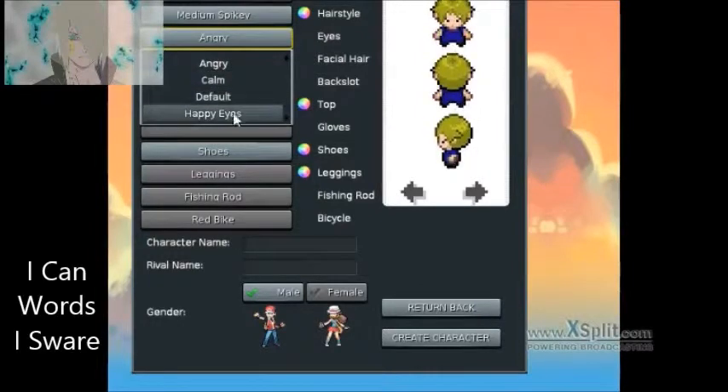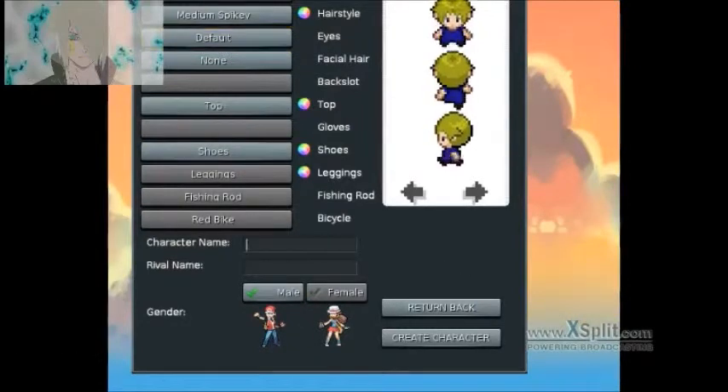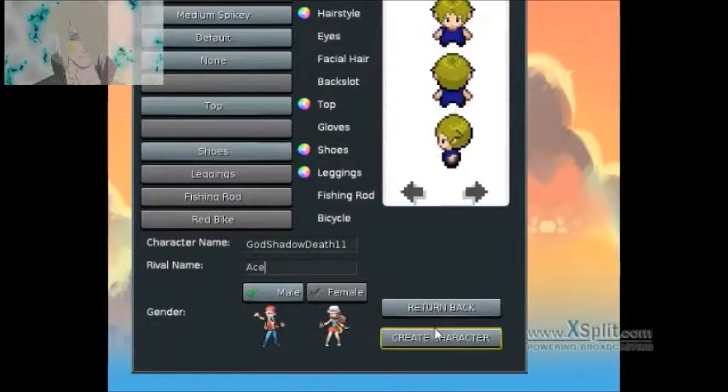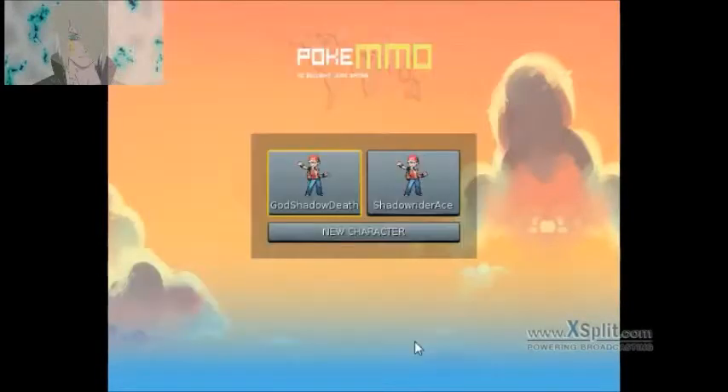So there's what you're doing. You start off with stuff like that. You get your character name set up - I'm just going to name this. And my rival's name is going to be what my name was in the game. So create character. No numbers? Okay, well. So then you get to see my other character, which I don't care about.